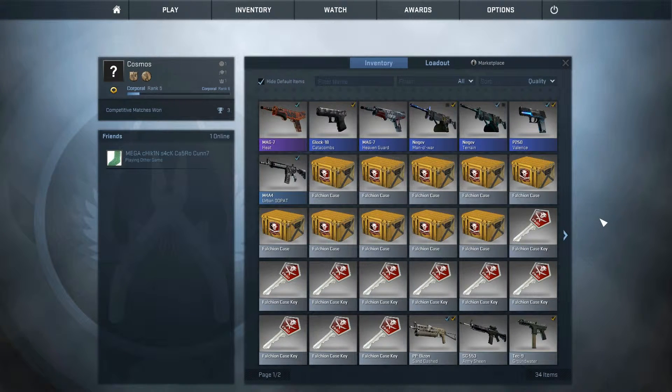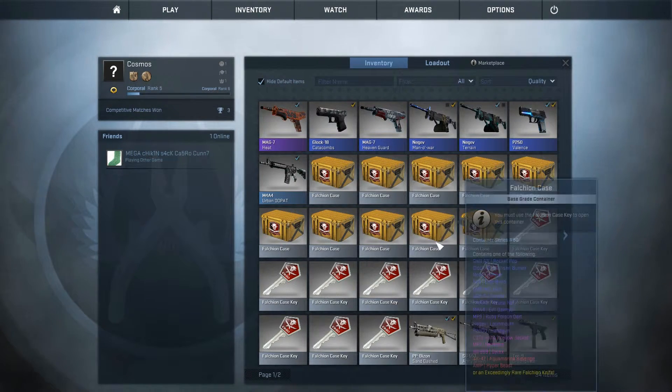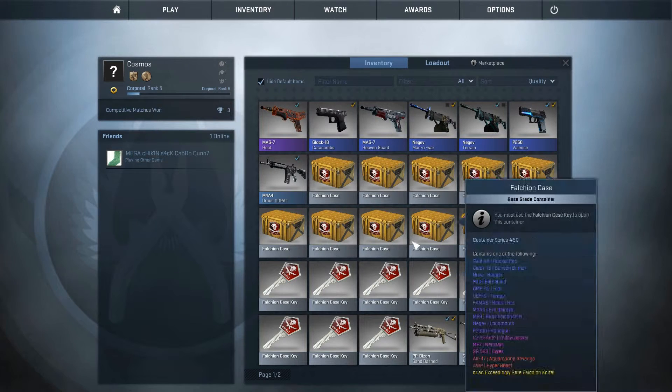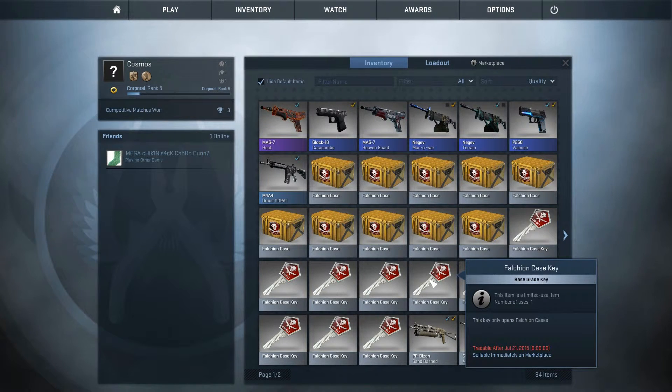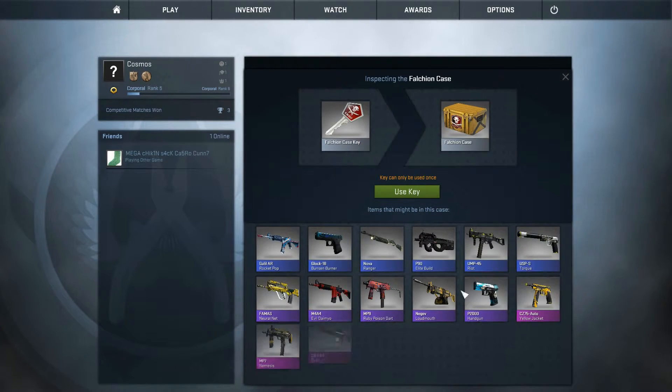Hi guys and welcome to a CSGO case opening. I have bought 10 Falchion cases and 10 Falchion keys. It's cost me 20 quid overall — 4 pound for the cases and 16 pound for the keys. I was just looking at trading because I didn't know you could actually trade keys, but I've never opened cases — this is my first case opening.